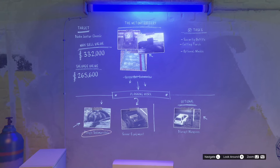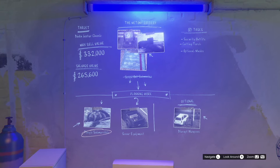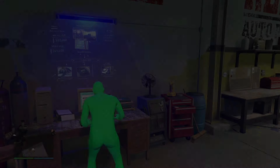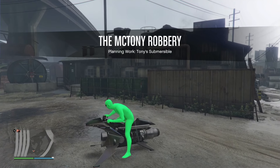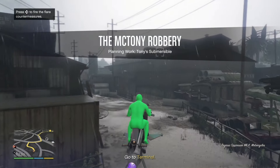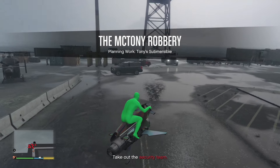Make sure you have the MK2, full body armor, and your best weapons when doing any of these missions. All you have to do right now is click X to start Tony's Submersible. Get on the MK2 and wait for the dialogue, then head over to the terminal.